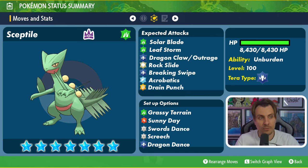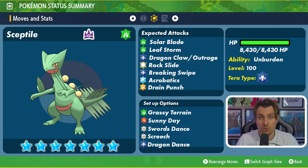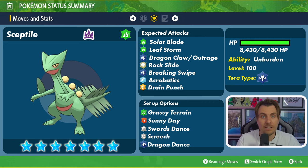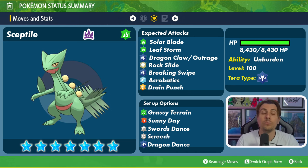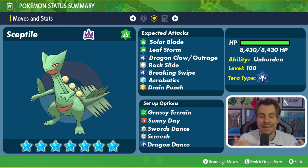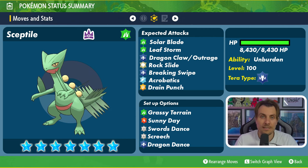Swords Dance is mainly why we've got a list of physical type attacks over special. I do think there might be a chance it is a mixed attacker with both physical and special type attacks — that's why I've listed both Leaf Storm and Solar Blade as potential options. But Swords Dance being its only way to boost its own attacks, I feel like that's probably the line it's going to go down on the physical side. Swords Dance will boost Sceptile's Attack by two stages every time it uses it. Screech is something else it has access to that can be a real detriment to our side of the field — if it lands, it lowers our Defense by two stages, increasing the power of those big physical attacks, especially combined with Swords Dance. Dragon Dance is also available, boosting its Attack and Speed by one stage every time it uses it.